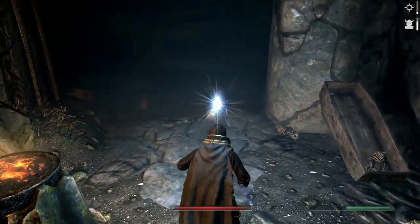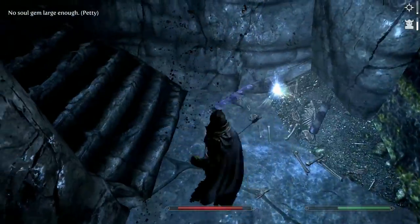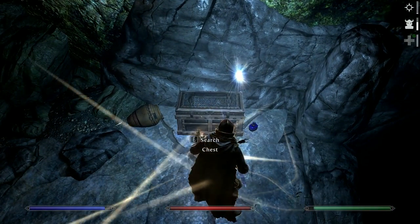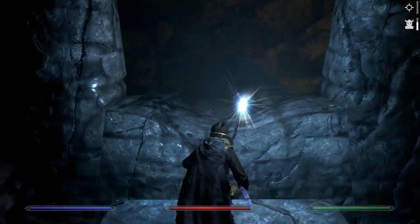Right, let's go around here — there's another skeleton. One-hit death. Up here is a potent magical poison — how interesting. Some loot. Don't think there's anything over here.